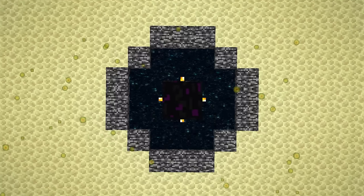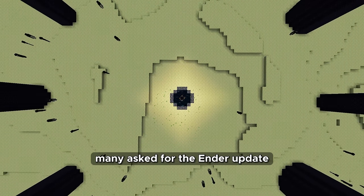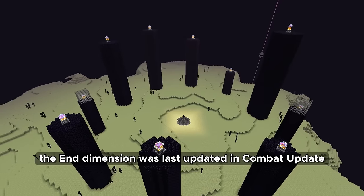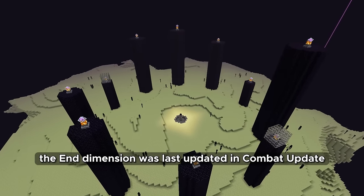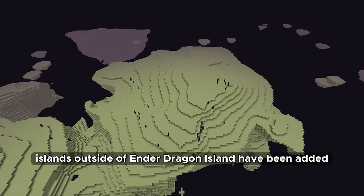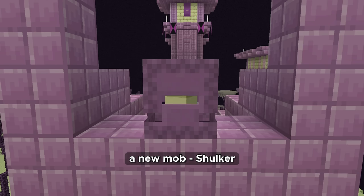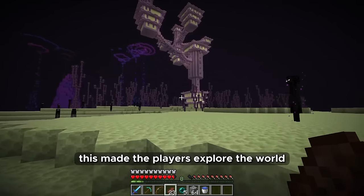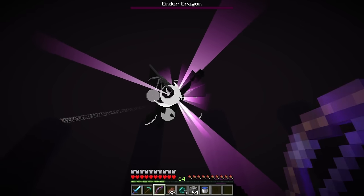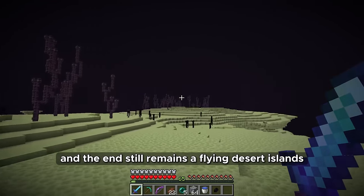Ender update. I read various comments and under the post about the new update many asked for the Ender update, and I agree. The End dimension was last updated in combat update 1.9 in 2016. Islands outside of Ender Dragon Island were added in this update, along with a new dungeon, Elytra, a new mob, Shulker and Chorus. This made players explore the world even after killing the Ender Dragon. But for seven years nothing has been added.